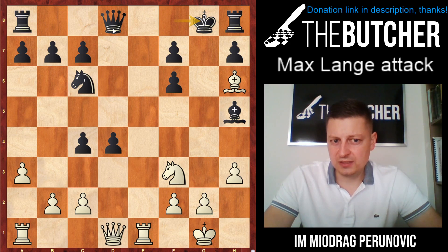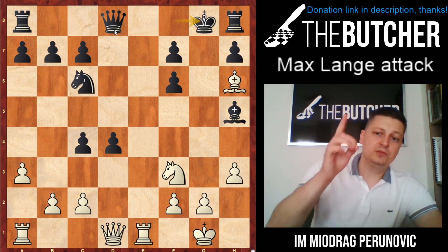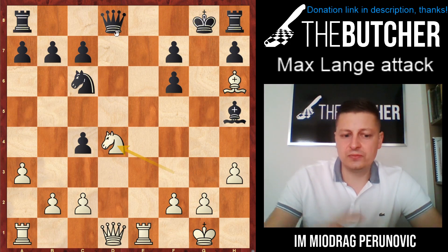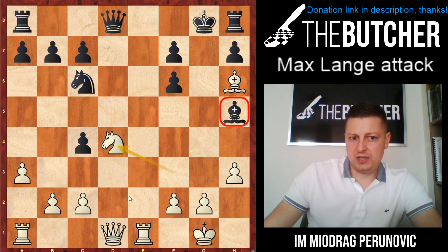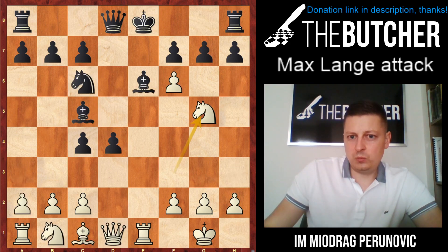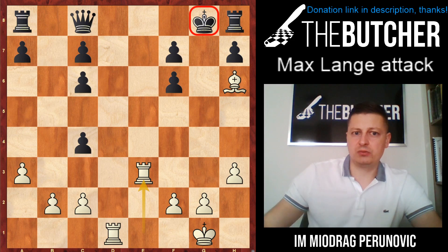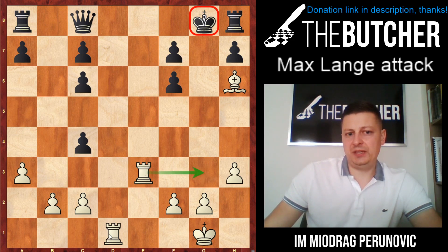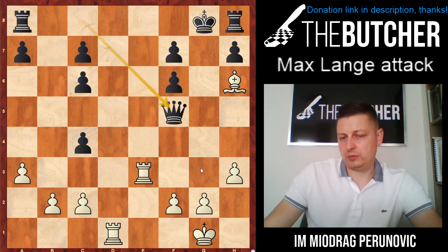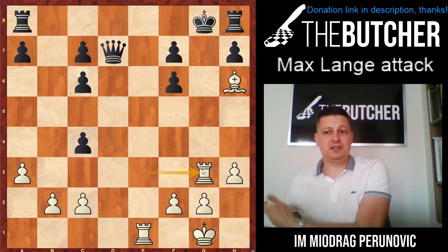They have to play g takes f6, you give check, they go king g8. Pause the video once again — two exclamation mark move: knight takes d4. You threaten to win the bishop and give up the queen. When they take the queen, you take on c6, b takes c6, and you play rook ad1. They go queen c8 and rook to e3 — they can't stop checkmate or doubling up the rooks. If they play queen f5 to stop mate with rook g3, you double up the rooks threatening mate, and if they try to stop from one side, you switch to the other.